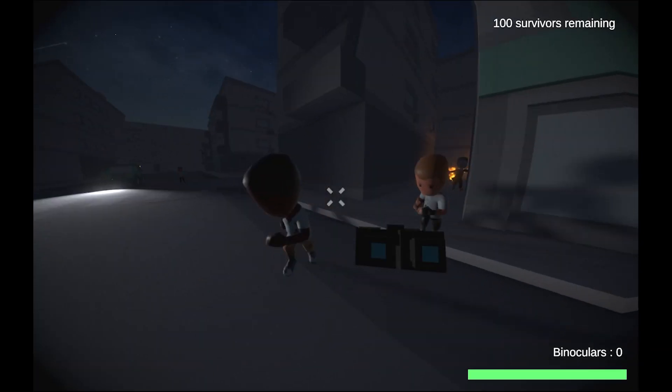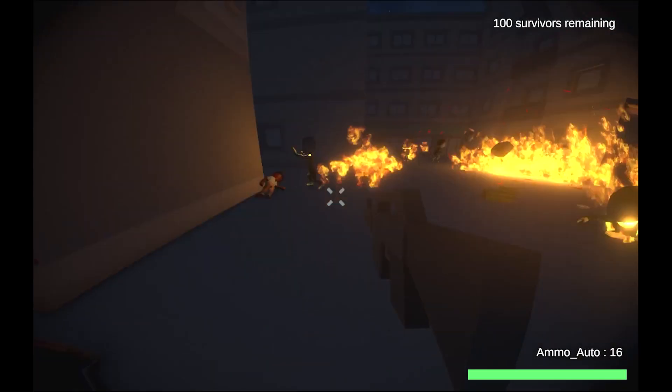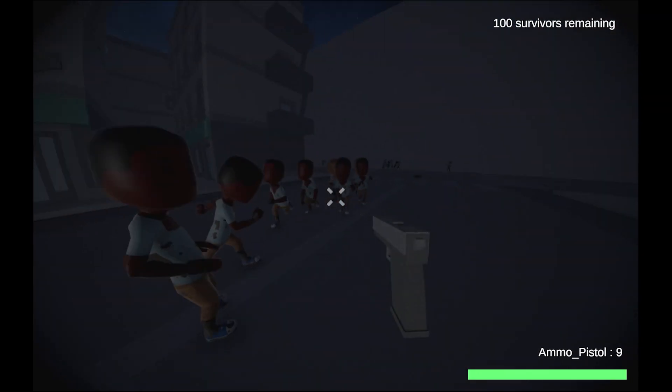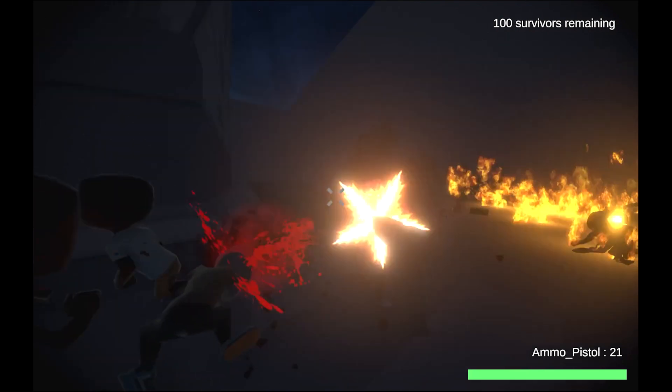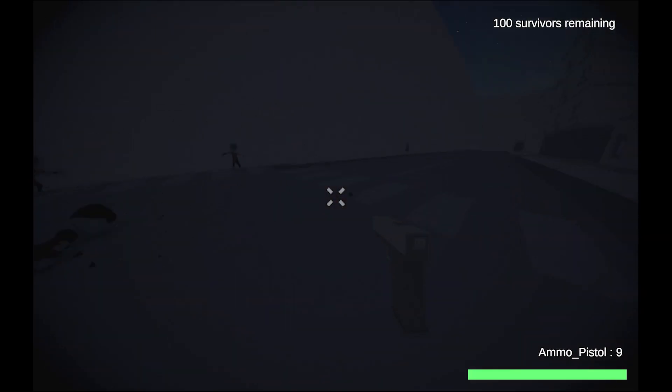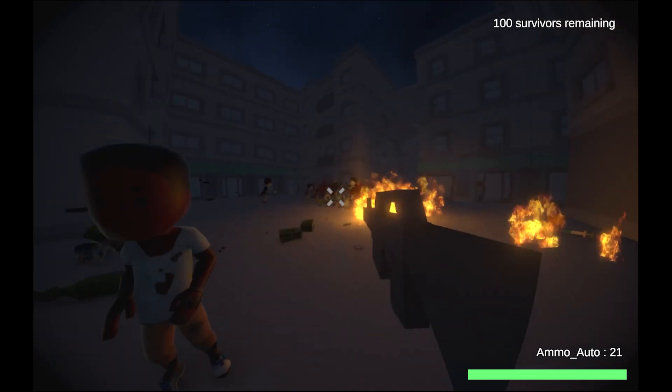You run around a city looking for survivors in this zombie apocalypse. There's a button you can press which will make you shout out, getting the attention of any survivors close enough to you, but it'll also get the attention of any nearby zombies. Or instead of holding that button, you can tap it to signal directly to one person, which won't get the attention of anyone else.